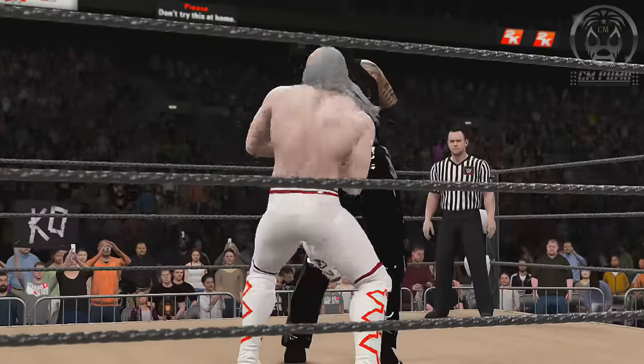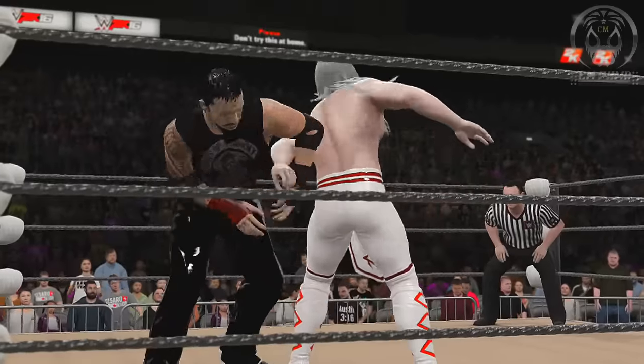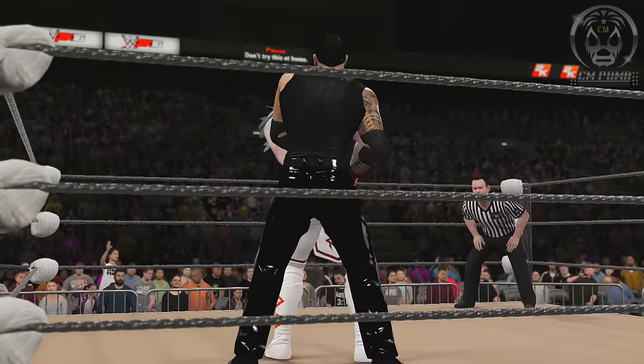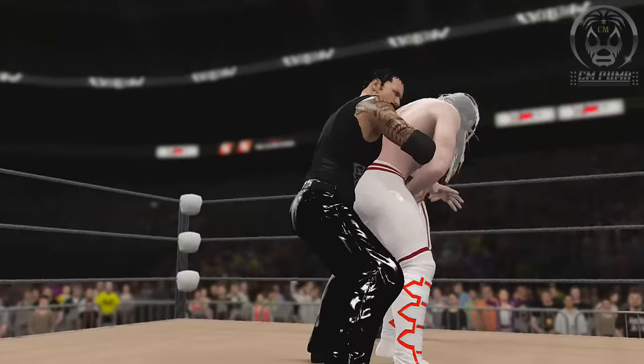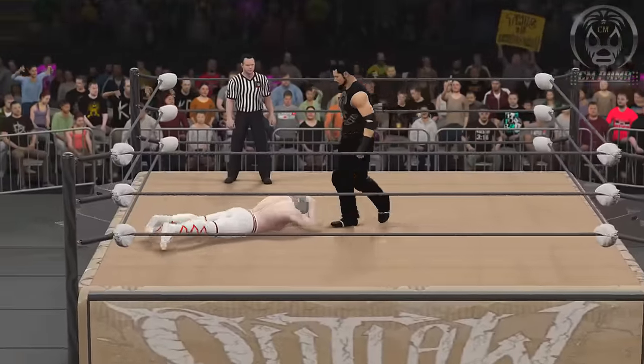Wolfe quickly reversing out of it into a hammer lock, and Blake's does the same. Blake's now working on the arm of Adam Wolfe. He pushes him away. And a nice straight jacket German suplex there from Blake's.